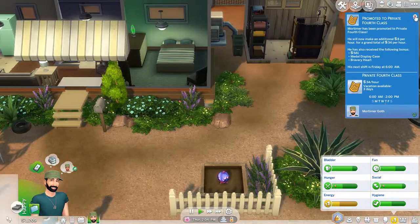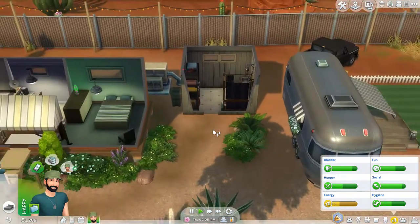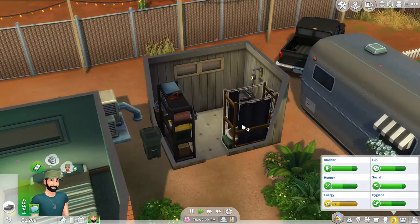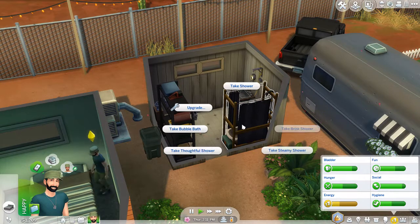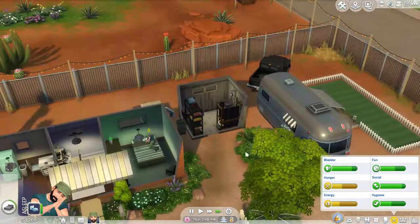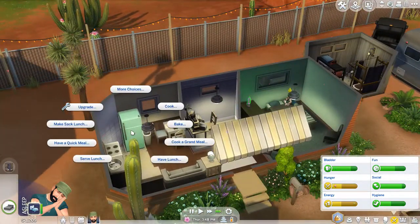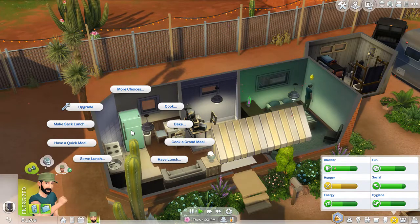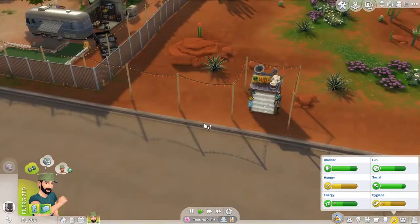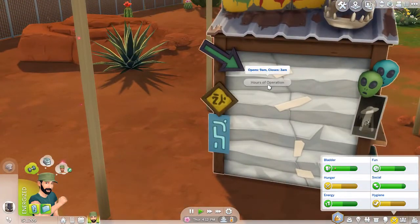Before heading to the library, maybe we can take a quick nap and go to the curio shop to buy the hazmat suit. He should also take a quick shower - and he's hungry too. I really thought that this nice mood from working on the Strangerville case would last longer, but that's okay. We can have some ham and cheese. Now let's check if the shop is open - oh no, it opens from 9am to 3am but where is Owen?